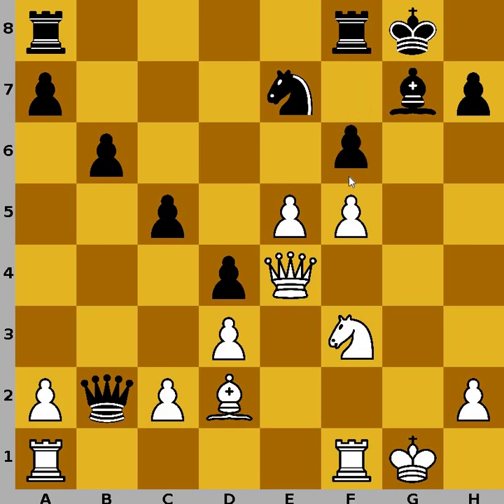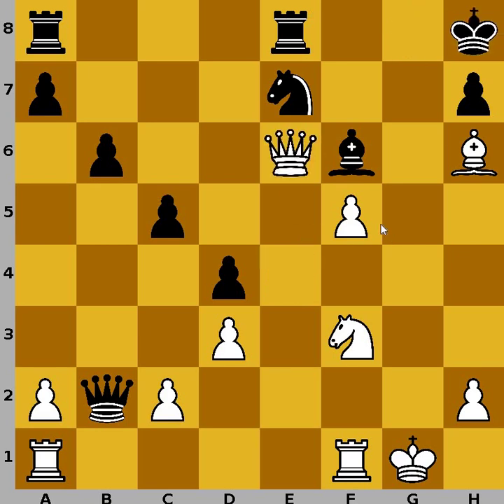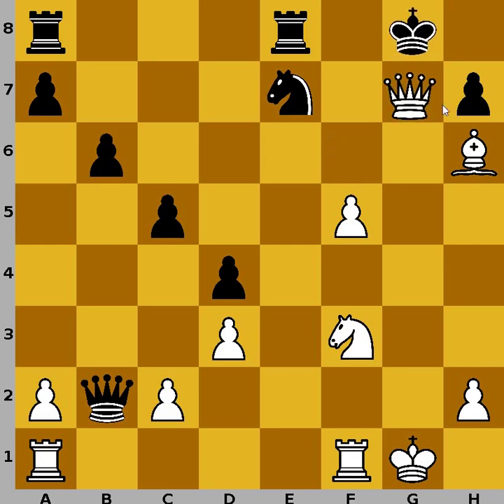But after f6, then e-pawn captures, bishop has to recapture, protecting knight on e7, but then bishop to h6, winning the exchange. Why? Well, if black removes the rook to e8, then we have queen to e6, king to h8, queen to f6, king to g8, and queen to g7 checkmate.